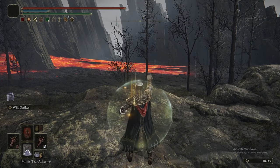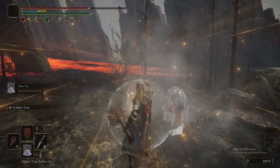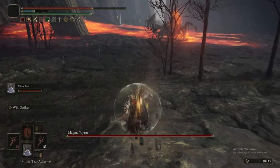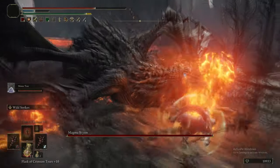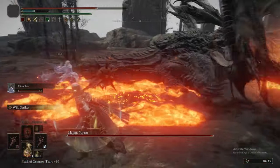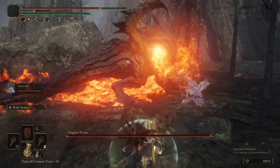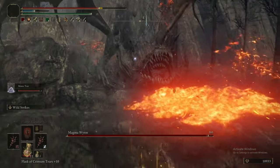Coming up to another boss — this time it's another Magma Worm. Honestly, with the Great Stars you'll have no issues. We're using a combination of Crag Blade and Wild Strikes — though strictly speaking it's mostly Wild Strikes. We'll use jumping L1s normally to get hits in when we have low positional advantage, and when we get good position we're just spamming Wild Strikes. That's how this thing is going to die.